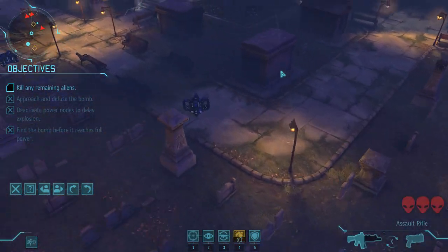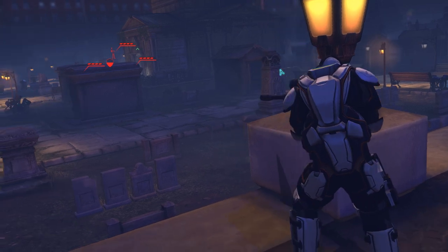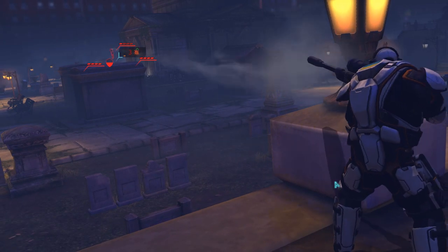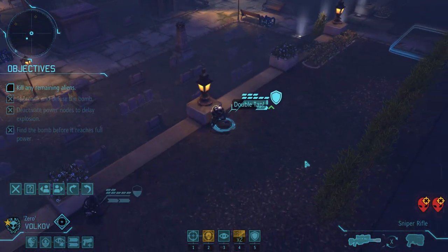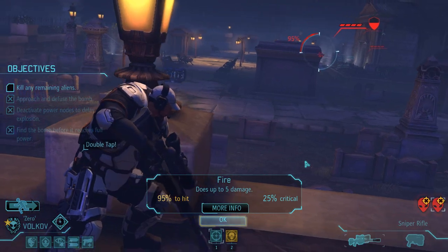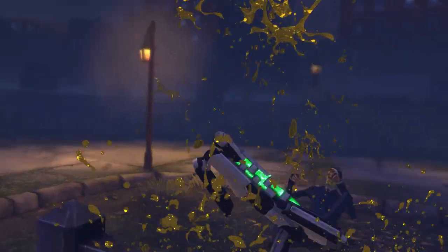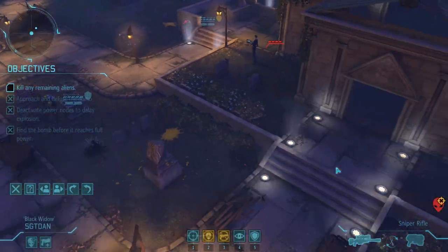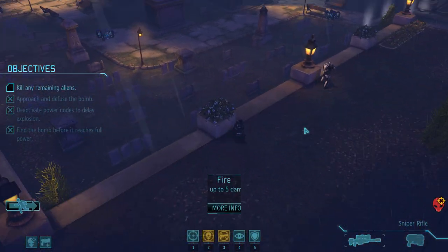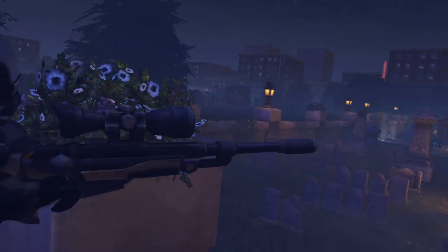We need to take some of these enemies out. We got a hundred percent chance on him — watch me miss. Three hits! Let's just double tap the other one. Yes! I used headshot on him — 10 damage, rolled the lower end of the scale there. That's a really easy shot for this sniper. I think I kept them in a really good position.